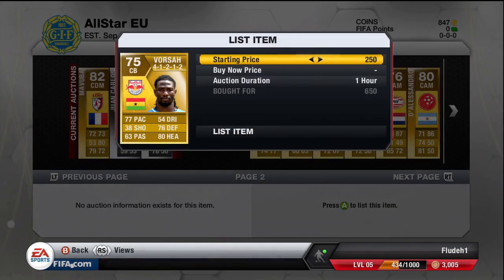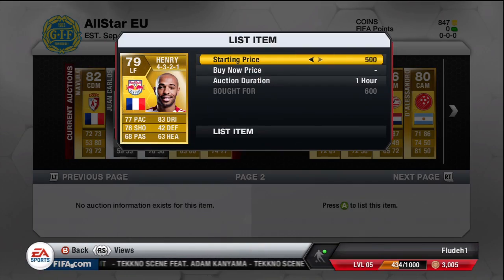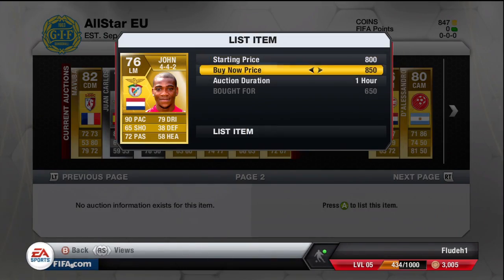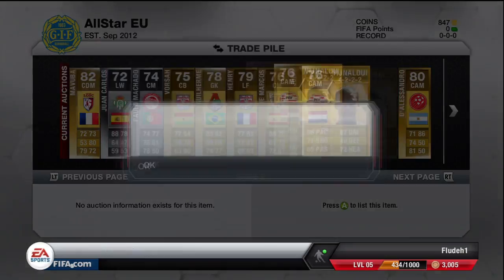And if I go for popular formations like 4-3-3, 4-2-3-1 — all of those kind of formations — then they will definitely sell. This is a really good method if you don't have many coins. If you have like 40k and you just want to get your trade pile full of around 400 coin profits on each player, it's a really good method to get to around about 100k.